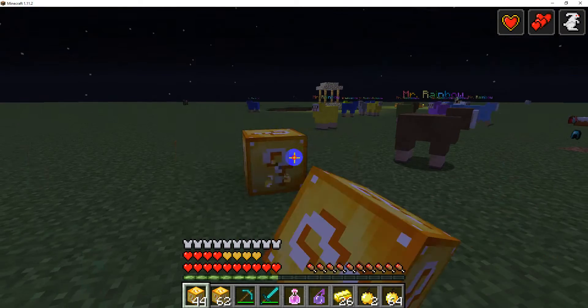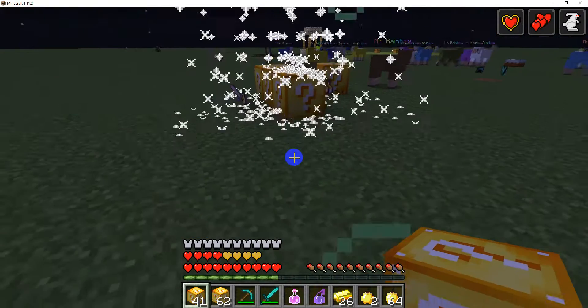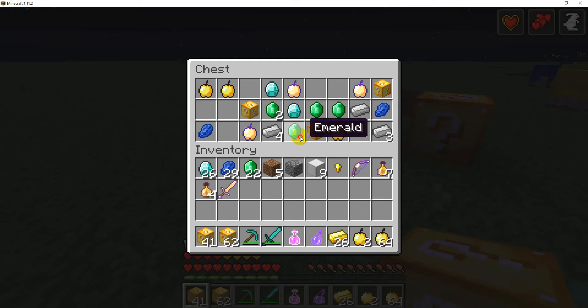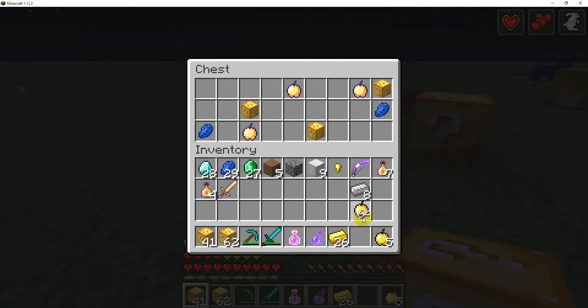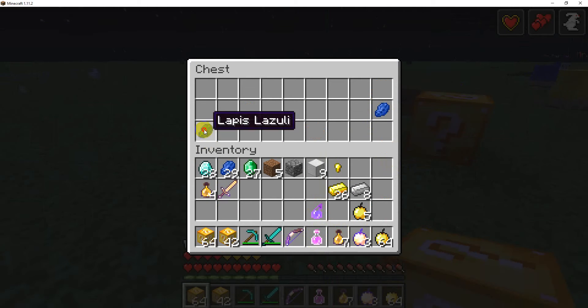We already have diamond armor. Oh my god—that scared me. Oh yes! We got the diamond gold! Enchanted golden apples! We got so much good stuff here. Wow, this is amazing. I guess that's super cool. We got some more lucky blocks and stuff, so that's pretty neat.